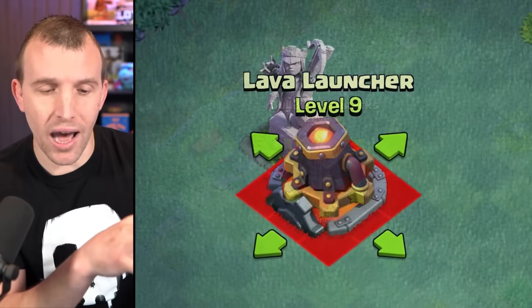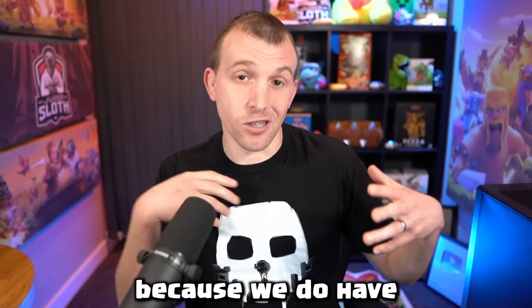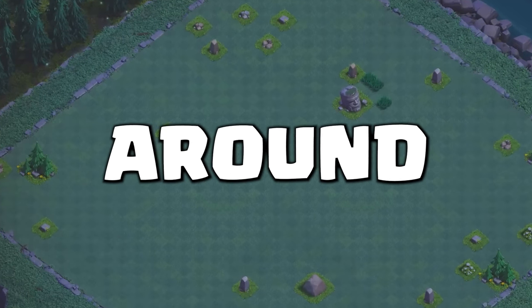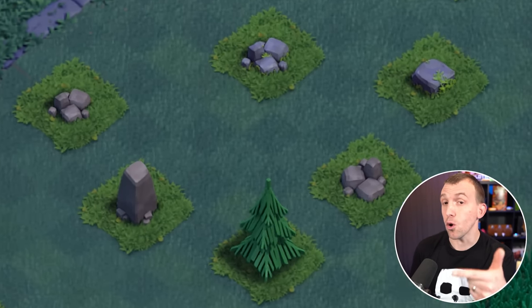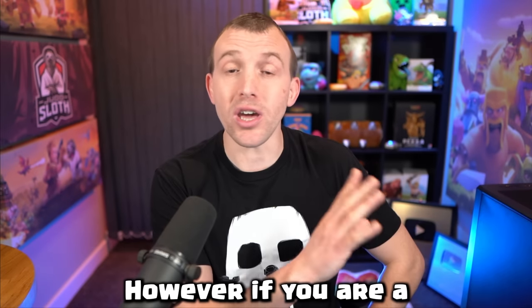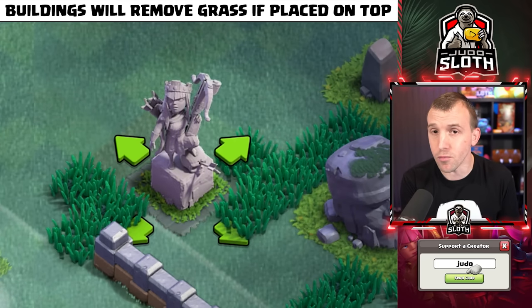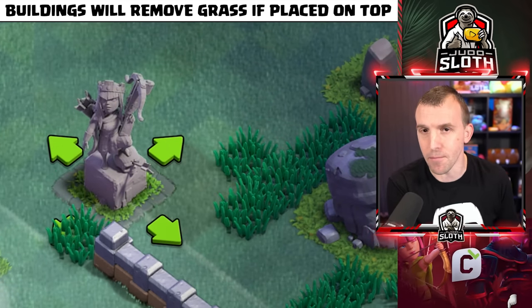If obstacles are blocked by where the buildings are placed — because we do have that smaller map — they will be randomly positioned around the base. Just in case you haven't removed your stones, remember they do not come back. However, if you are a grass artist within the builder base, do know that the tall grass will be removed if it is blocking a building.